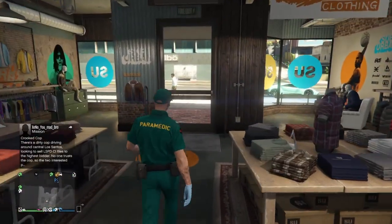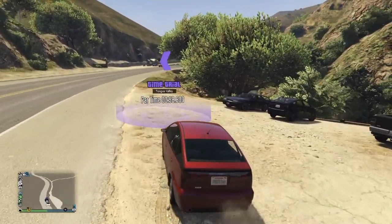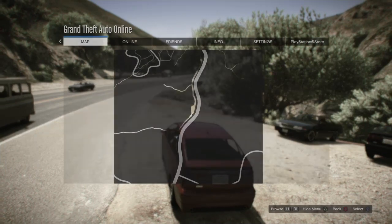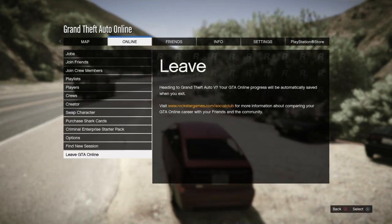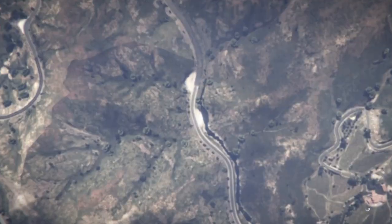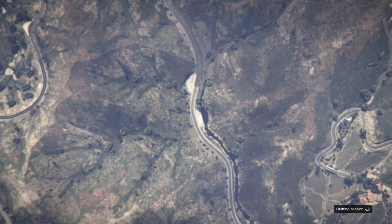Now equip whichever outfit you want to transfer items from. I'm going to be using the paramedic outfit to transfer the paramedic badge. Then make your way over to the time trial — for me it was currently in this area. Start it up, then bring up your pause menu and leave GTA Online.